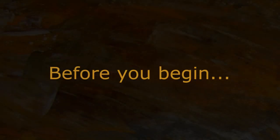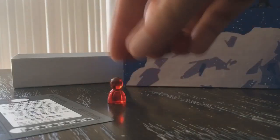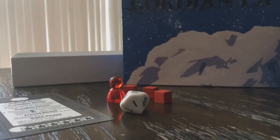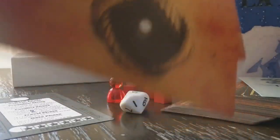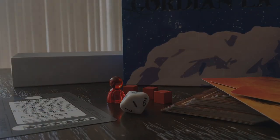Before you begin, each player needs to grab the following out of the box: a player mat, an ambassador token, 3 diplomacy markers, a 10-sided die, and a faction deck with its corresponding locations. There are 3 diplomacy track cards you will also need. While you are still learning, it is recommended you use a single full faction deck until you are comfortable with the rules. Later on in this video, I will explain the ways you can customize your deck and your gaming experience.